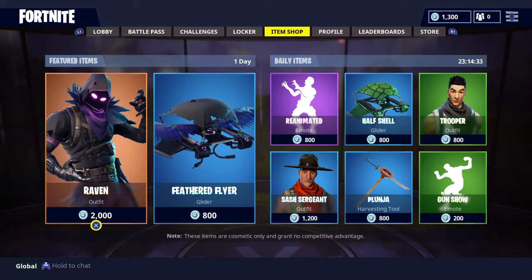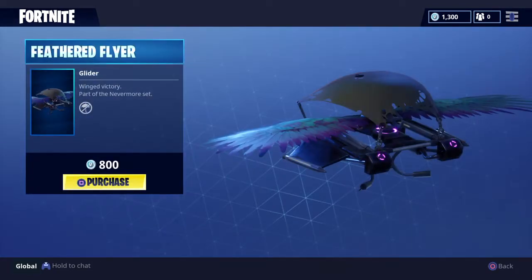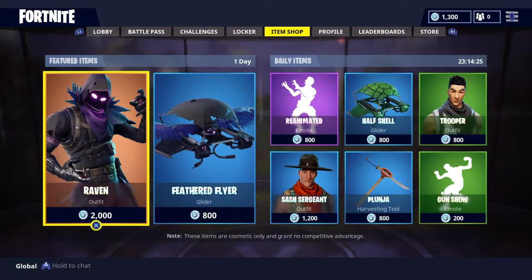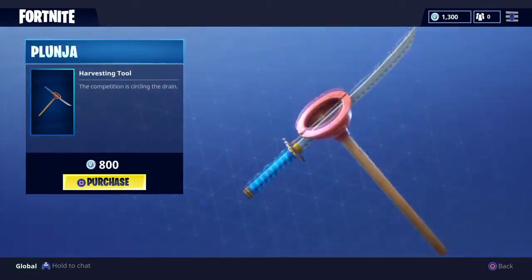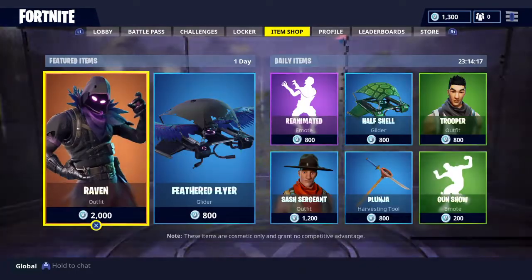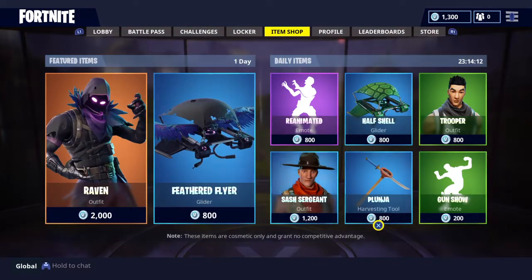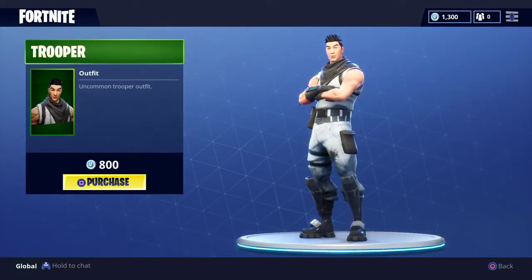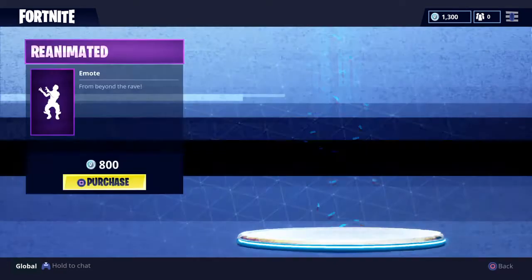I'm also going to try showing you what's in the new shop. So we got Raven, which is amazing, the feathered fly skin which is like the Raven glider. We got sass sergeant, pretty cool. Plunge, pretty cool. Gun show, it's okay. They got half shell which is like a turtle glider. And then we got the basic trooper skin, and then we got my fate, one of my favorite dances.